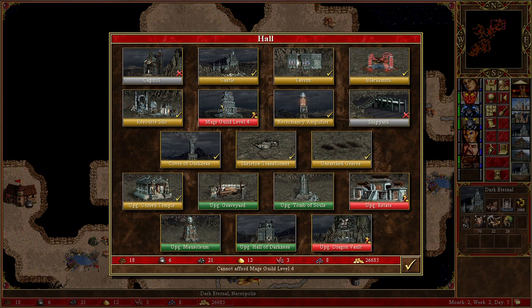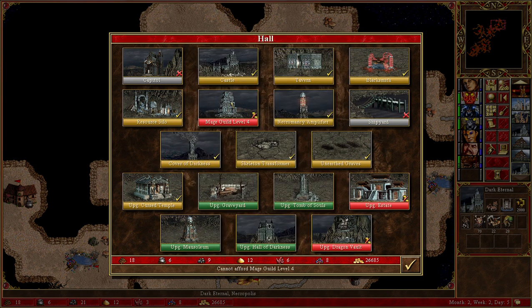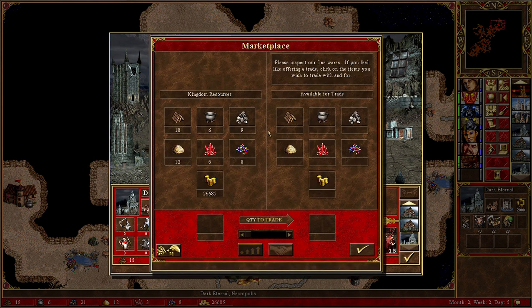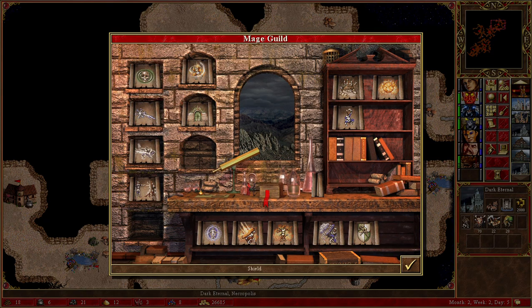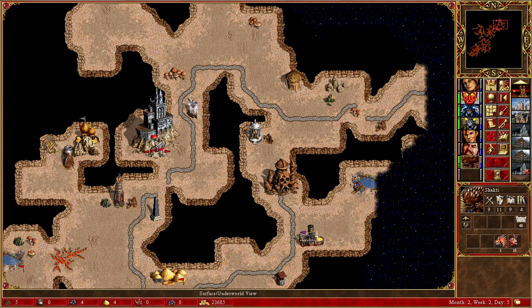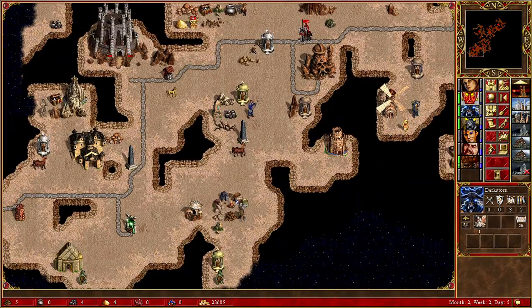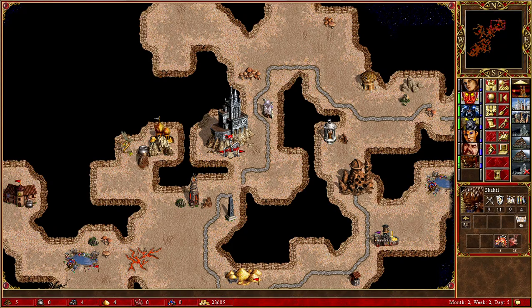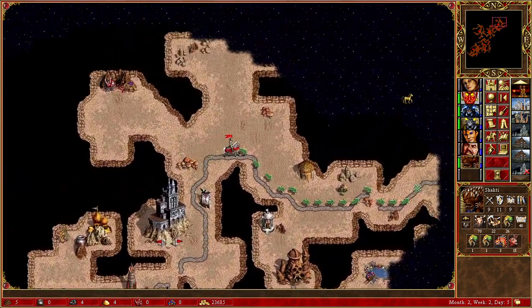There's a chance I can get Town Portal from a level 4 mage guild. I need two more crystals and two more mercury. Let's see — yes, I am lucky! That helped tremendously, because then I can start jumping. If he goes from here, I can jump to Dragon Aid and take him out. That was pretty nice, I'm not gonna lie — that changes a lot.